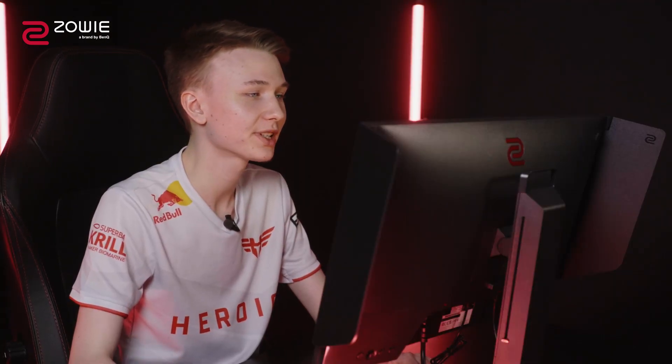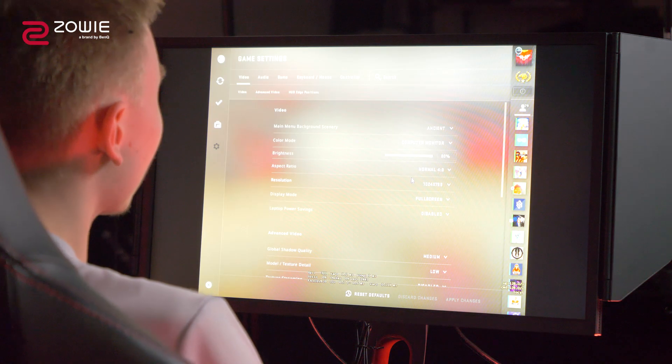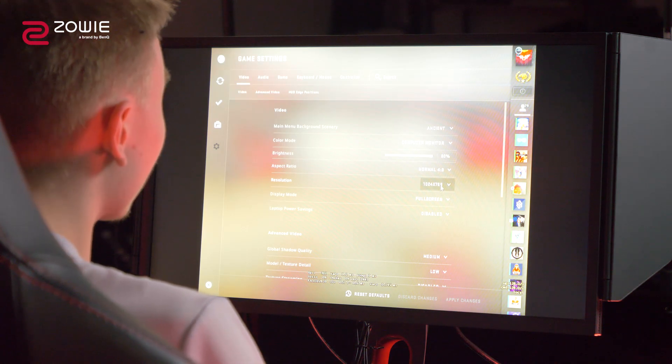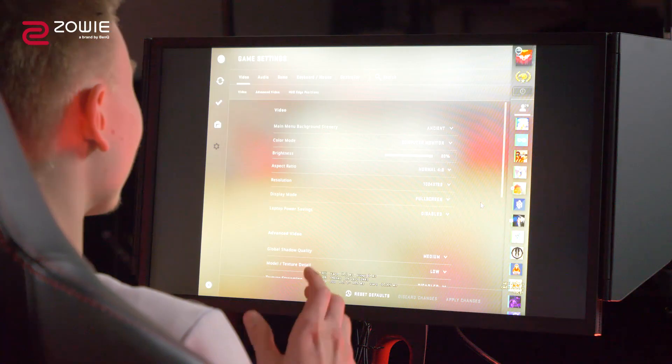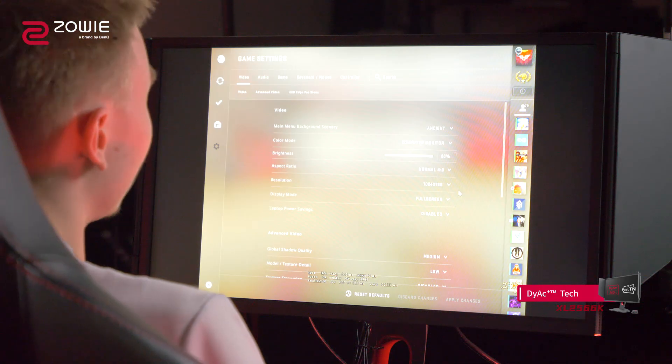For resolution in-game, I'm kind of an old-school guy. I use black bars still, which is not preferred by many but some players still do. Just the normal 4x3 — I play 1024x768. I've always enjoyed black bars. It just makes you more focused on the center of the screen. I enjoy that low resolution in general — it's an old thing but I like to stick to it.